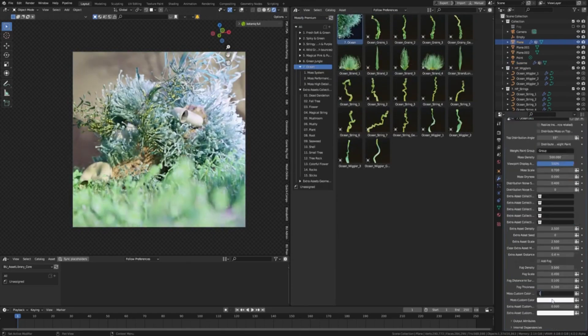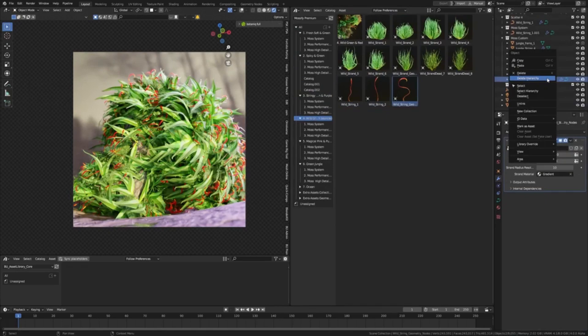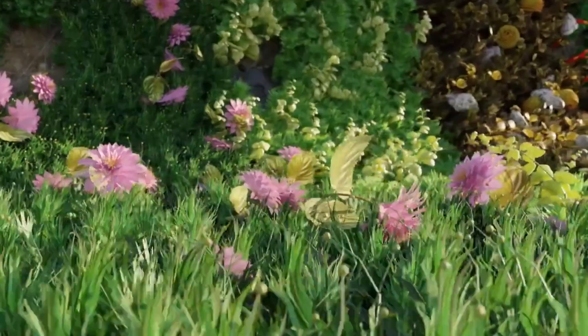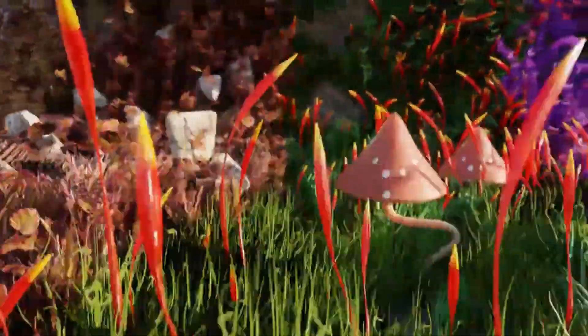Each asset is customizable, making it easy to tailor moss textures, shapes, and colors to fit the unique needs of your project. Dive into the depths of creativity with fully customizable geometry node setups. Adjust every detail until your scene resonates with the authenticity and mood you desire.